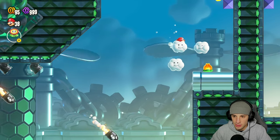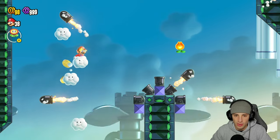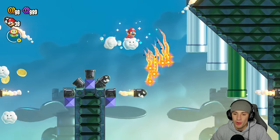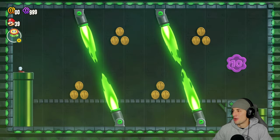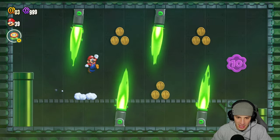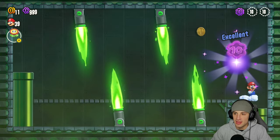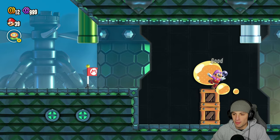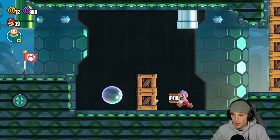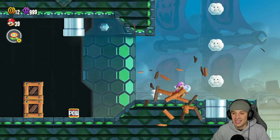It just gets smacked and I lose my bubble - I really wanted my bubble. We got one 10 coin down, still looking for the others. These bullet bills are zooming. There's one green pipe and we have to go up here - there's going to be another 10 coin. I hop over everything, miss it, then grab it. Second one! We're on pace doing everything perfectly.